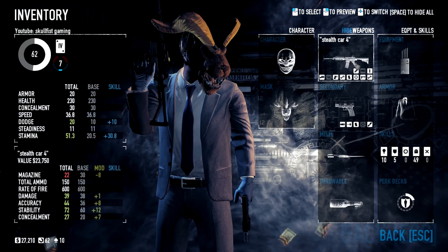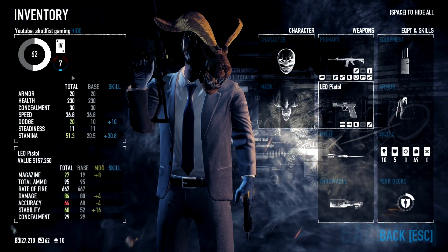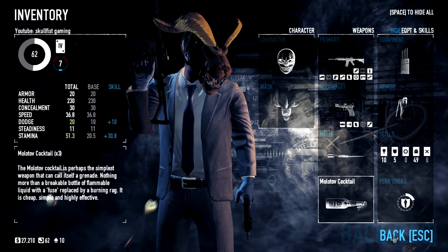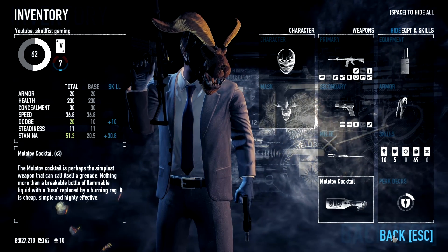For the weapons I'm using my Stealth Card 4 and my Leo Pistol. It just gives me 7 concealment. Alright, so that's everything you basically need — let's get to the gameplay.